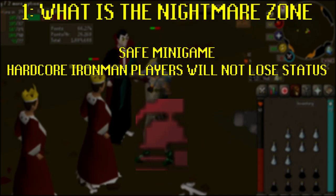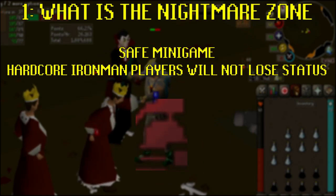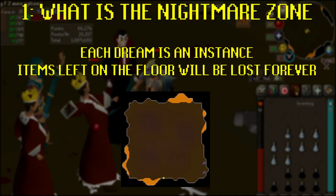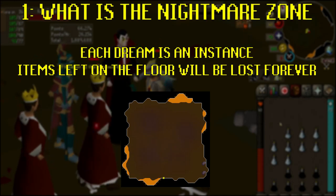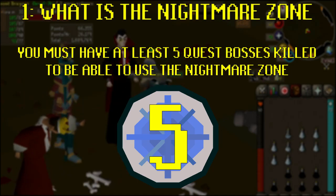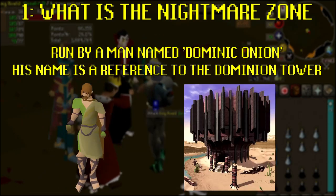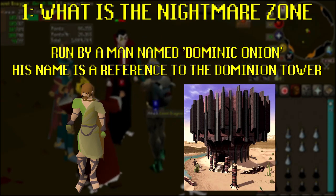It's a safe mini game, so dying while in the Nightmare Zone won't count as an actual death. However, it's an instanced battle, so any items you drop on the ground will be lost forever once the dream ends. You're only able to use the Nightmare Zone when you've completed at least five quests containing viable boss monsters. It's run by a man called Dominic Onion — his name is a play on the word Dominion, as in RuneScape 3, a similar mini game is called the Dominion Tower.